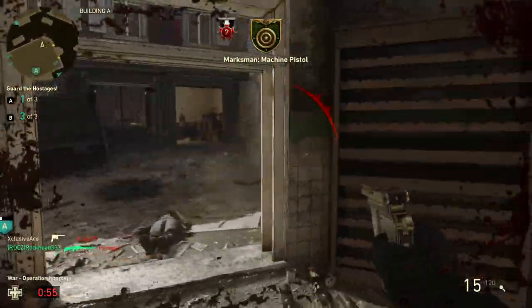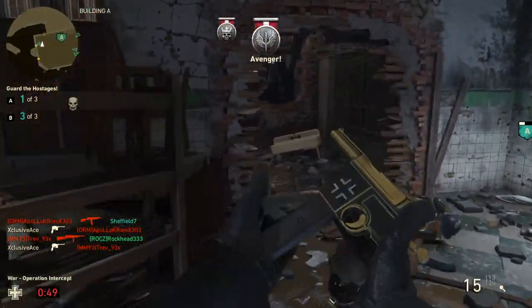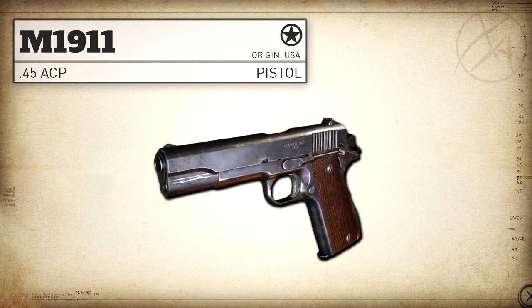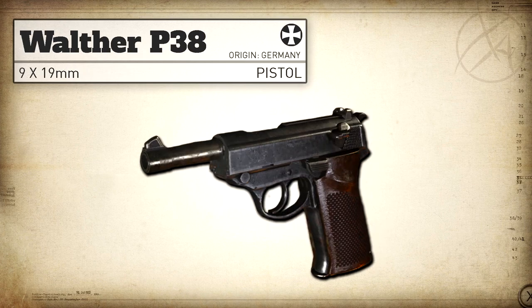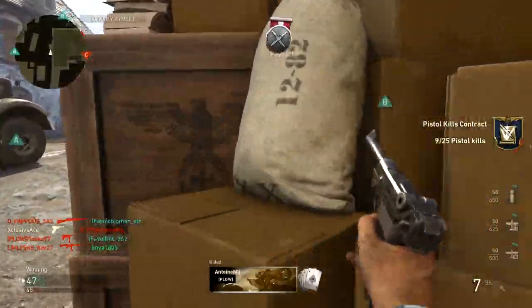First up, let's go over some real life stats of these weapons. The P08 in this game is the Luger P08, a German pistol that fires a 9mm Luger. The M1911 is an American pistol firing a .45 ACP. The Machine Pistol is actually the Mauser C96, also German, firing a .30 Mauser round. Finally, the 9mm SAP — the gun you unlock when you prestige the Resistance division — is the Walther P38, once again a German pistol firing a 9mm Luger.